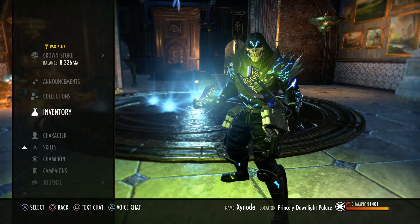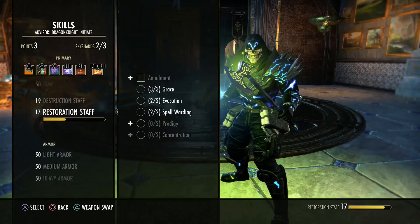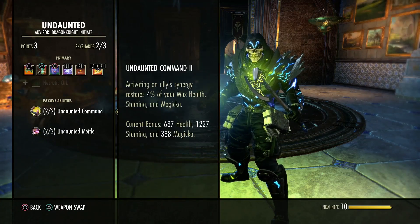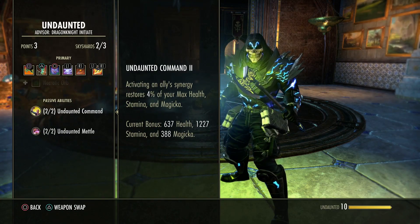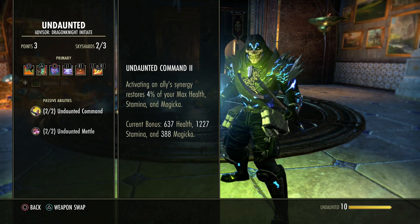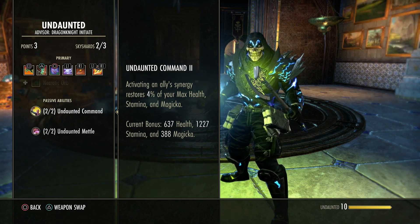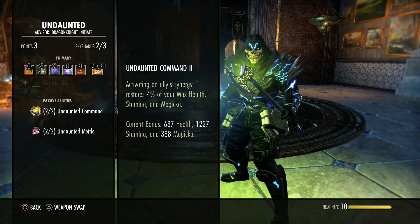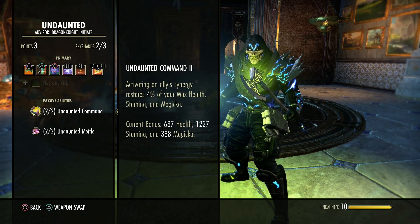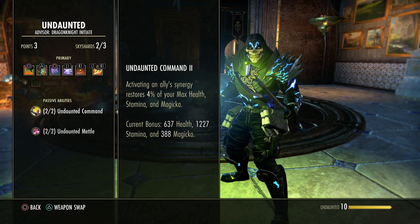There are some really important passives to pay attention to. If you go into your Undaunted skill line, there is a passive here that benefits you for taking synergies — this is to encourage you to work together as a team. So if you take a synergy, no matter how much health, magic, or stamina you have as a character, you will still gain 4% of your maximum resources back.